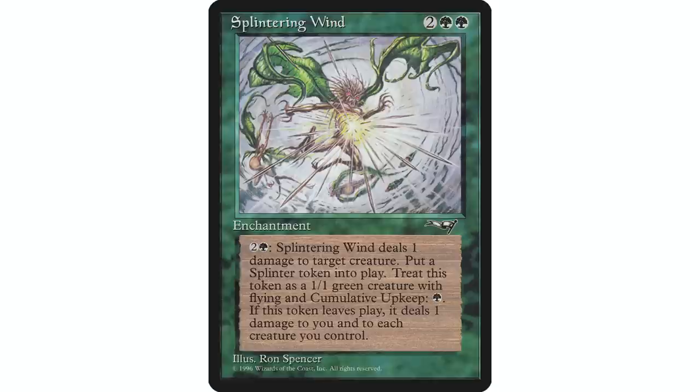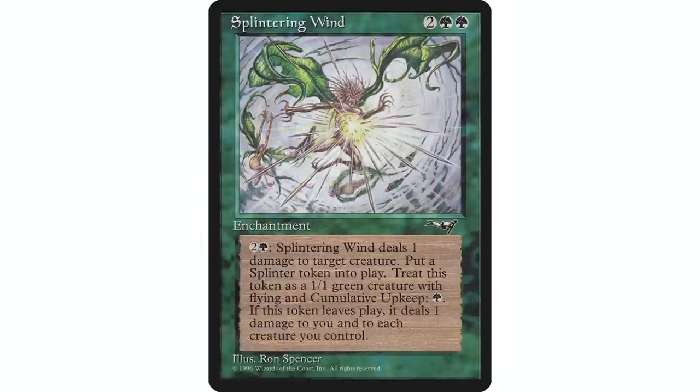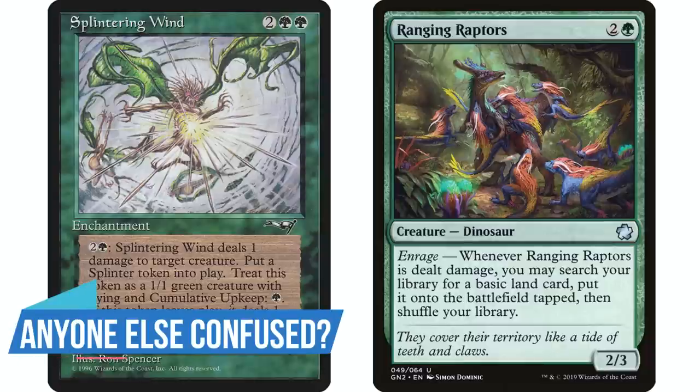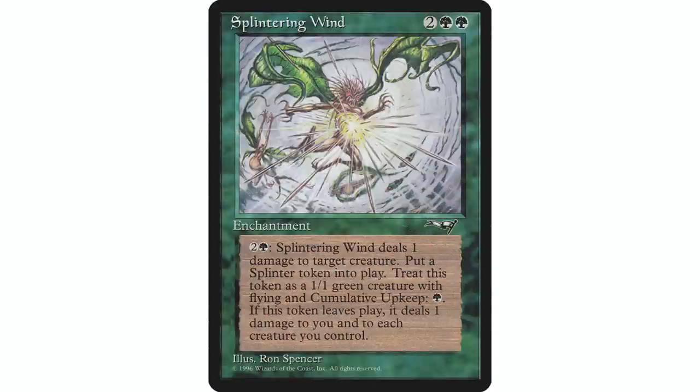Because this card is so unique and there's so much going on, there are some interesting ways to use it. The damage can be dealt to your own creature, so if you're in an enrage theme this seems like a great fit. Deal damage to your own creature with Splintering Wind, create the splinter token, then don't pay the cumulative upkeep — that ensures you get the damage-dealing effect when it dies. You can even use the ability to kill your own splinter token to deal damage to all your creatures. There's a lot going on here, and it would be great in an enrage deck.